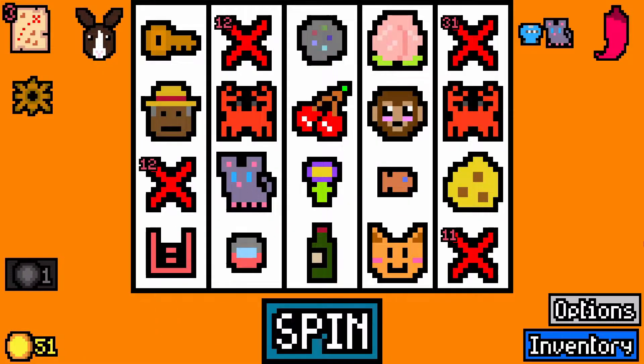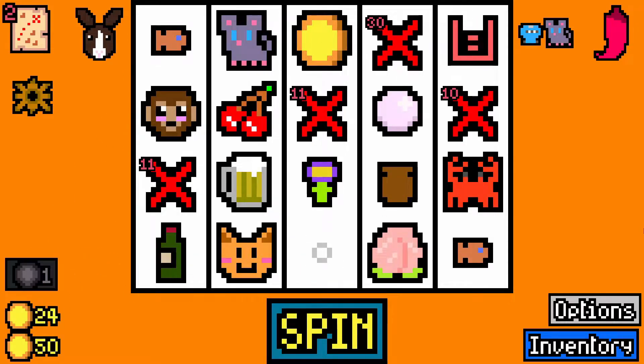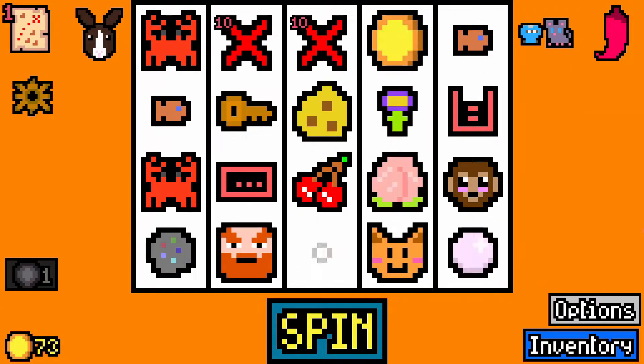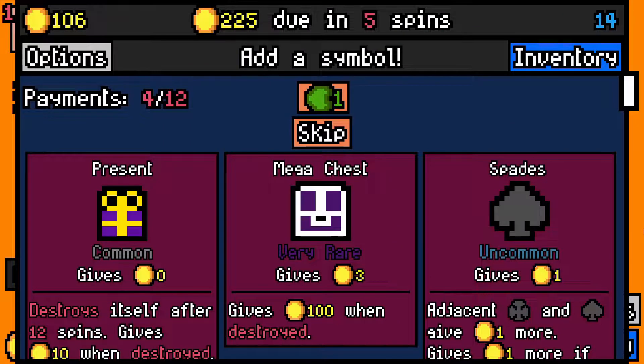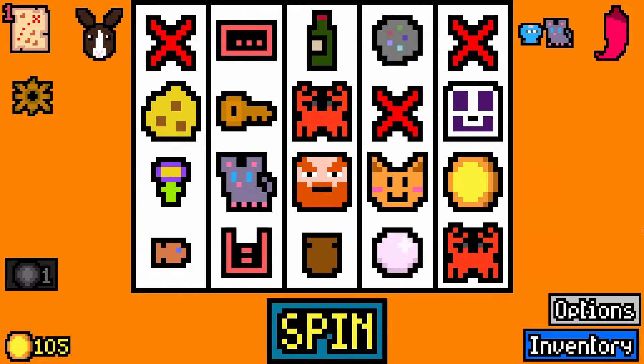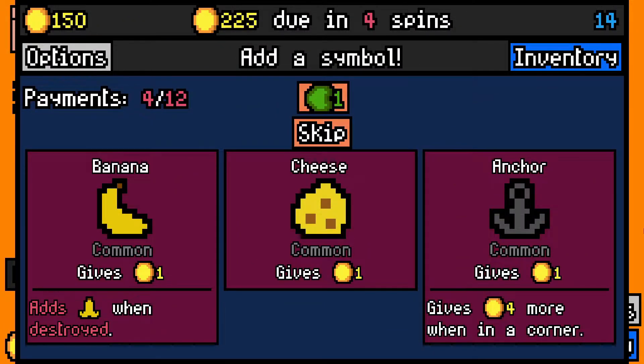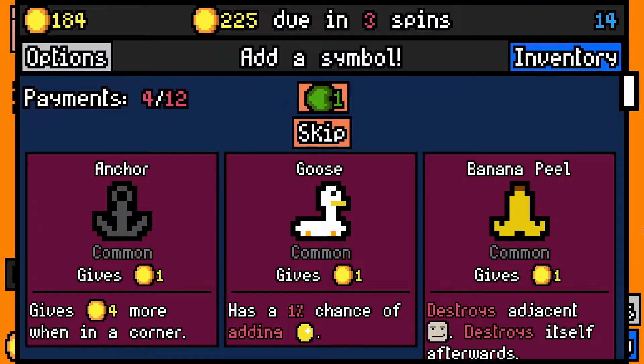That'll do me for the moment. I don't want the miner. I will take the hex of tedium though — I've got no problem with that. Oh no — mega chest. Just took a hex of tedium, get a mega chest. That makes sense. I have a key as well, which is really good. Take another cheese for the mouse. Let's skip there — I don't want any of those.